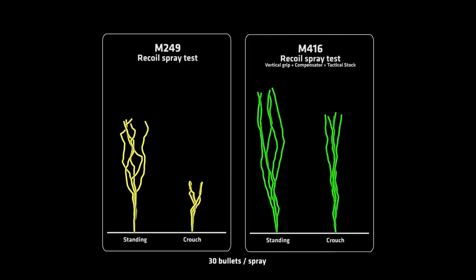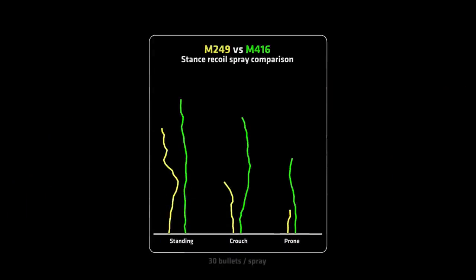When comparing the recoil to a fully attached M416, you can definitely see how much the M249 benefits from spraying while crouched — it has much less vertical recoil. I know most people don't like to go prone while spraying, however if you do, the M249 is even more incredible. Right here we see a comparison with the M249 and the M416 in all the different circumstances, and going prone with the M249 will almost completely remove that recoil.